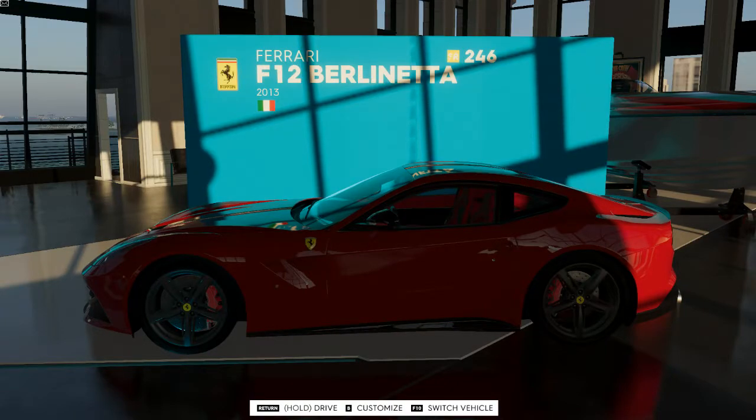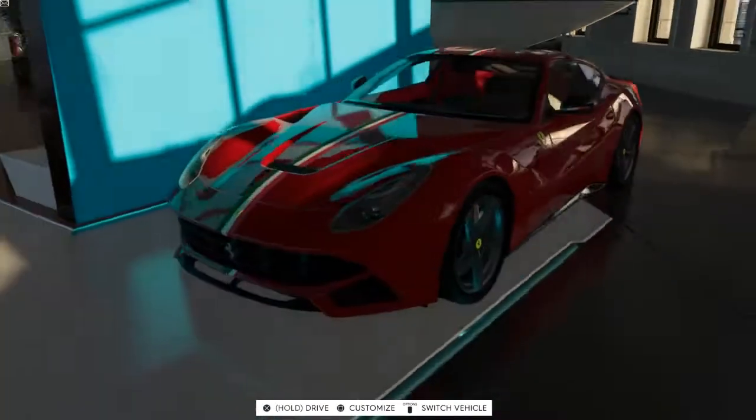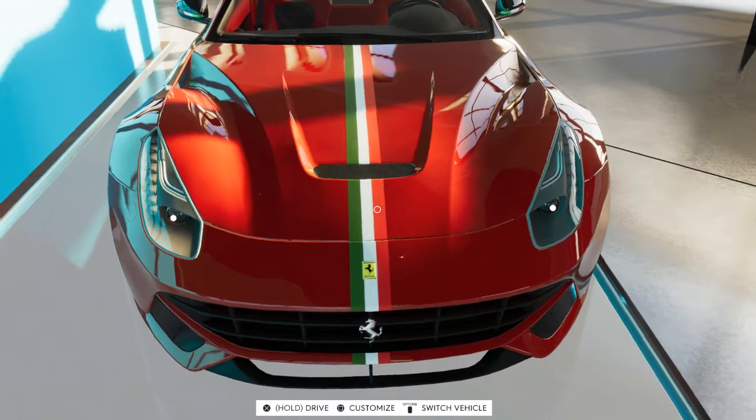Hello and welcome back to the Crew 2 Car Showcase. This time we're going to be taking a look at the 2013 Ferrari F12 Berlinetta that is in the game. An extremely beautiful car that I have customized with what I believe is called Tricolori, or however you pronounce that.